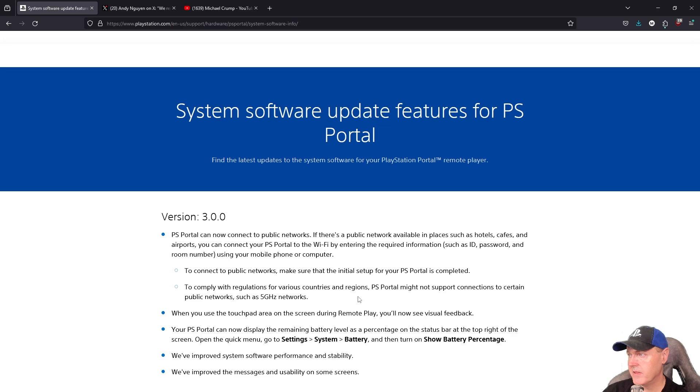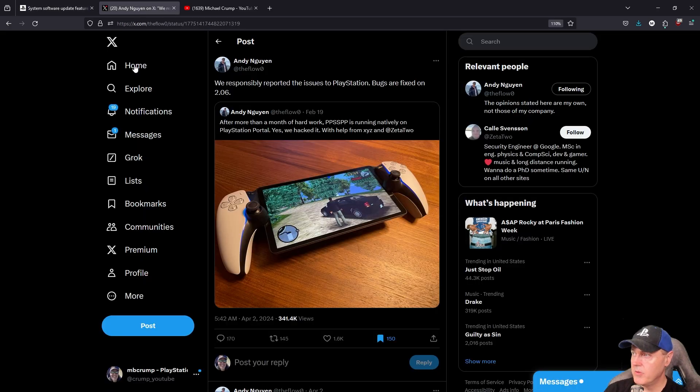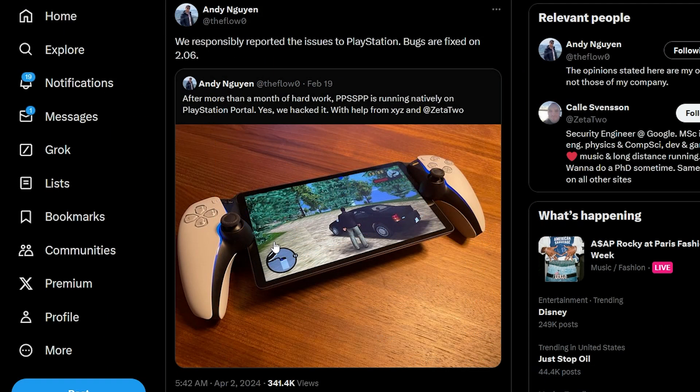The reason I'm bringing this up is that we know from The Flow, back on April 2nd 2024, that the bugs he reported were fixed in version 2.06 — after he told everybody back on February 19th that after more than a month of hard work, PPSSPP is running natively on the PlayStation Portal. Yes, we hacked it.